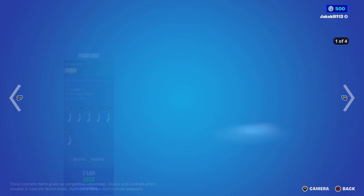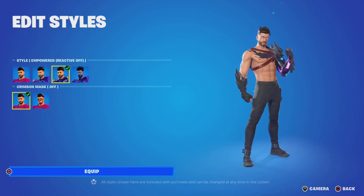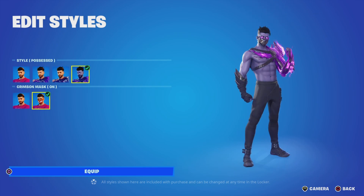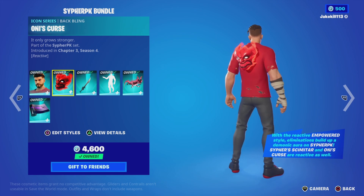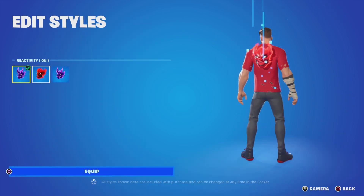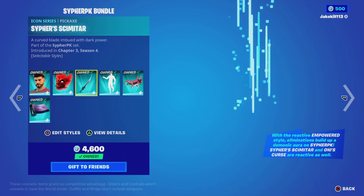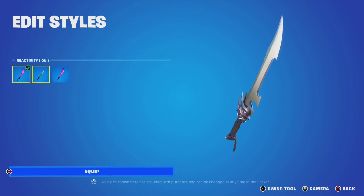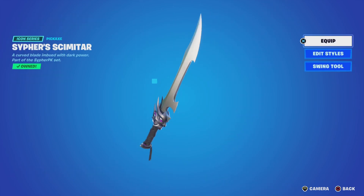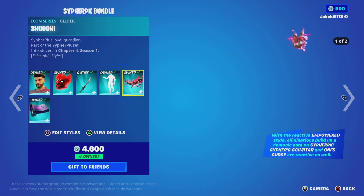They've got some PK bundles — PK with styles Empowered, Reactive, Reactive Off, Possessed, and Crimson Mask On and Off — with the backbling on the Curse Loop style, activity On, Off, and Full Reactive. We've also got the Deciphered skin with styles Active, Activity, On, Off, and Full Reactive, and the Attack Shot emote.